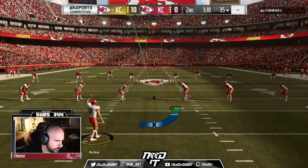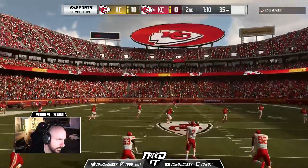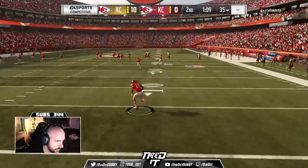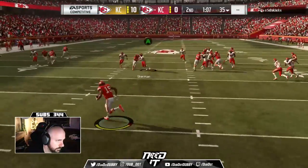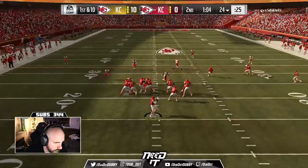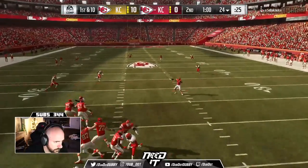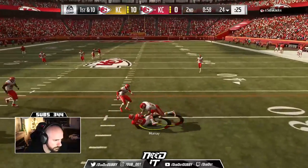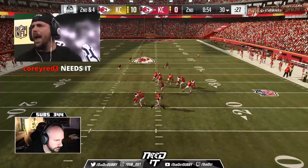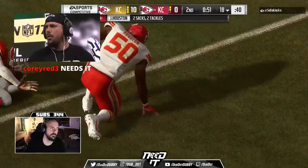Pretty much got this game exactly where I want it. A minute 10 left, he has all three timeouts. You can't give up the crossing route, and you can't give up the corner route — it's so hard to guard both of those routes. You pretty much got to decide which one you're going to give up. Here's the crossing route — cover it great, allow him to throw the little hitch underneath. Just make a tackle, make him use a timeout. We actually get a sack right there from my man Justin Houston. Justin Houston and D4 are decent rushers.